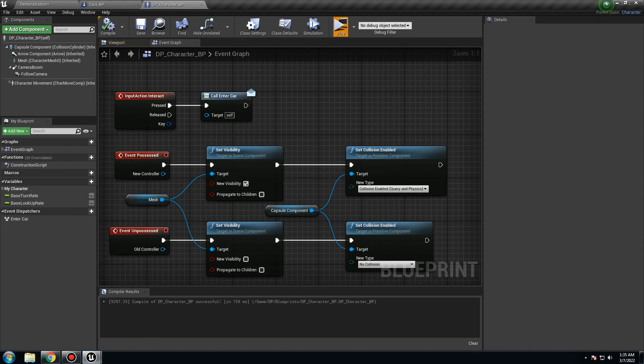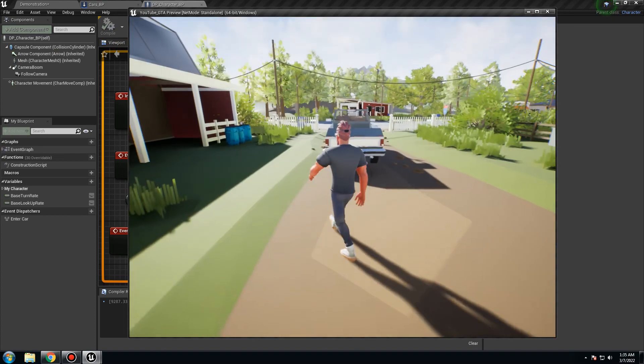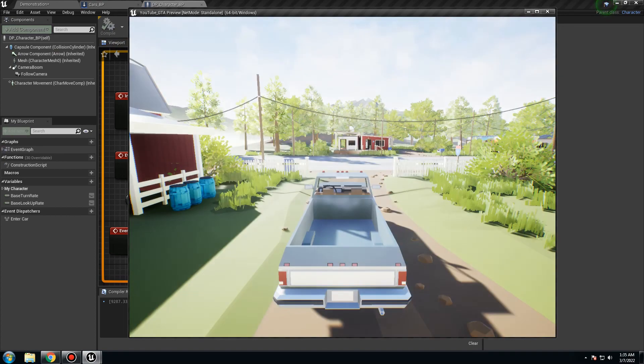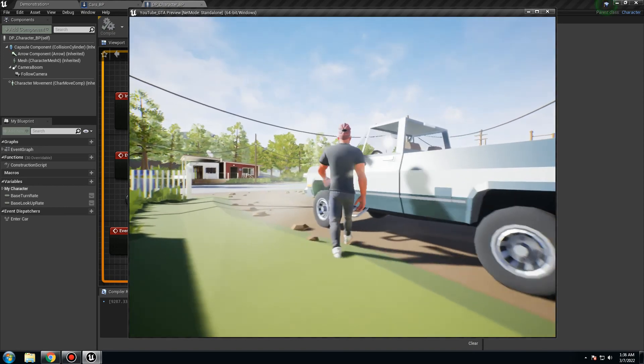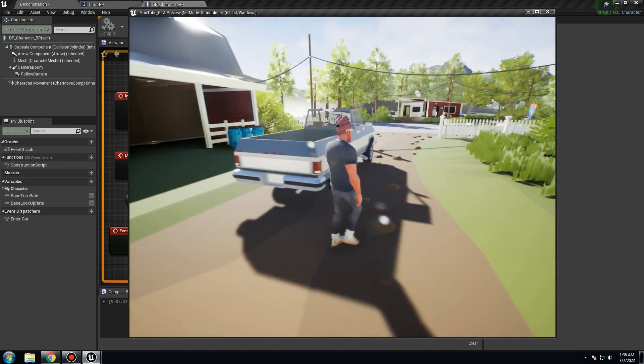Go play — let's try again. Walk up to the car, press to enter, and press again to exit. That's it! I hope you like the video.